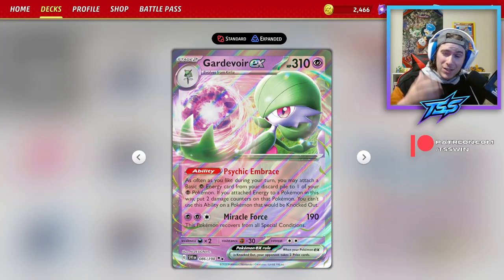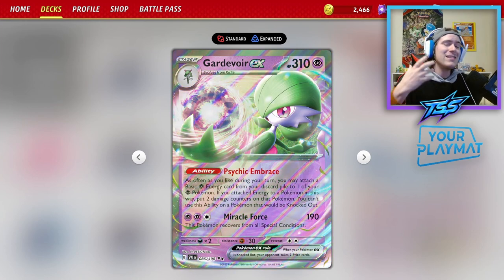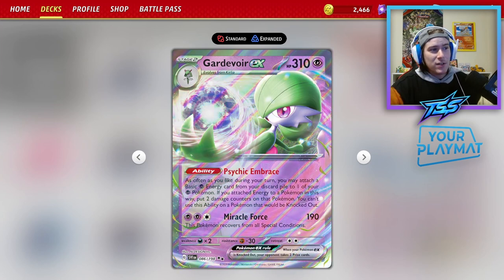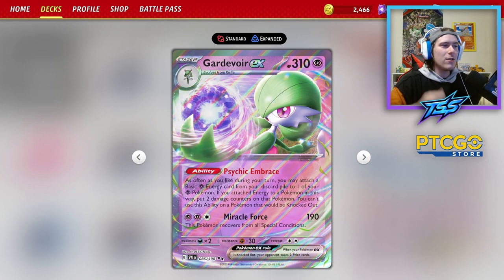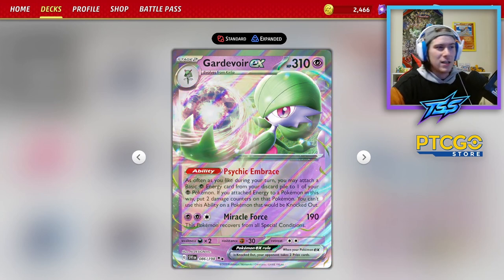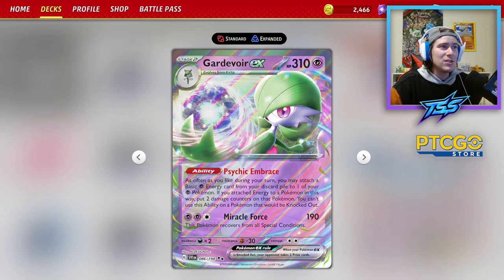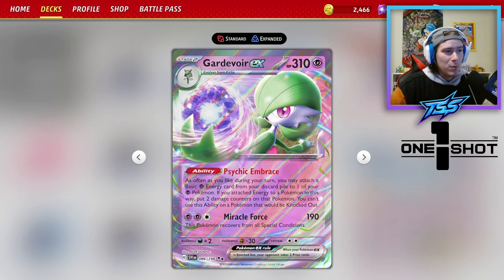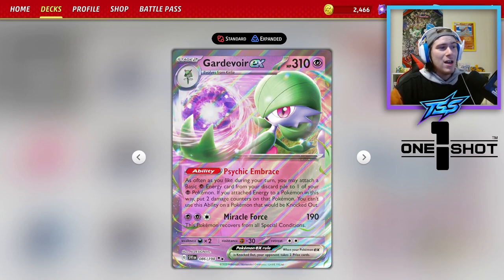Gardevoir EX is one of the newest cards that came out of Scarlet and Violet, and it has this amazing ability called Psychic Embrace, where as often as you like during your turn, you can attach as many basic psychic energy cards from your discard pile to one of your psychic Pokémon. If you do, you put 20 damage counters on that Pokémon. Gardevoir is how we're accelerating a bunch of energy onto Pokémon, and it's not a bad attacker with 190 damage for two psychic and a colorless.